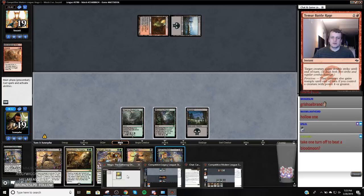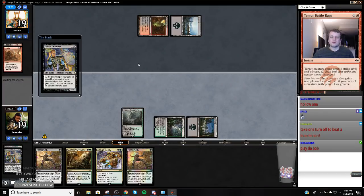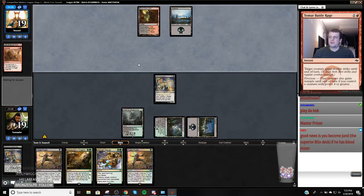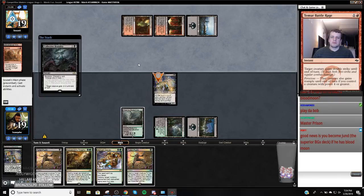How many forests do I have? Two. God hates a coward. It's one of those where I'm going to lose if they Blood Moon me right here and I'm also going to lose if I don't put a clock on them. Here Bob — she's Blood Mooned? That's funny. Tapped, put it into play tapped. Yeah, don't kill my Bob. Come on, don't do it. Don't kill my Bob. You bastard — what'd Bob ever do to you?